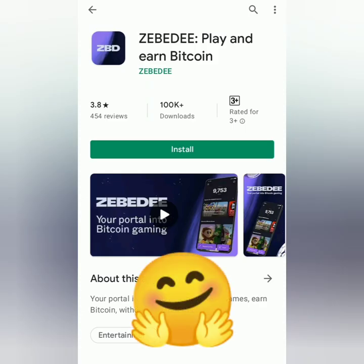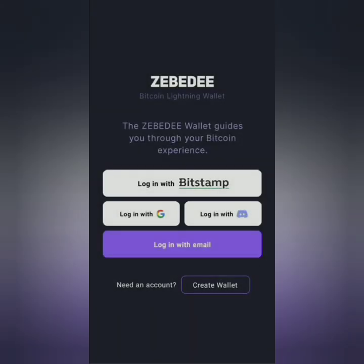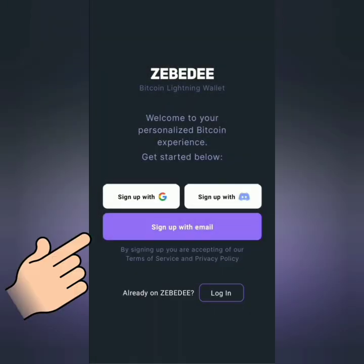Hello, welcome to the Earn Free Crypto Cash channel. I'm going to show you how to play Bitcoin Miner and earn free bitcoin satoshis using the Zebedee wallet on the Lightning Network. First, download Zebedee and then click 'Create Wallet'.